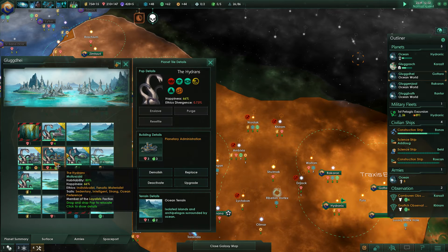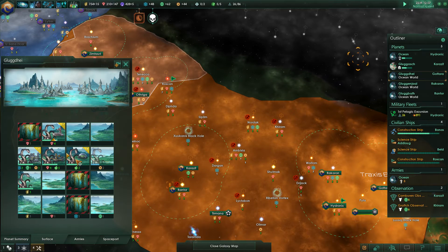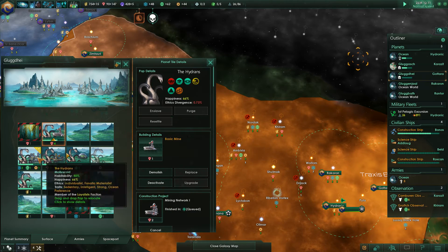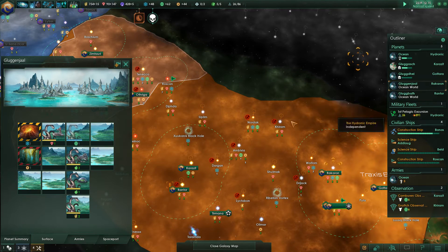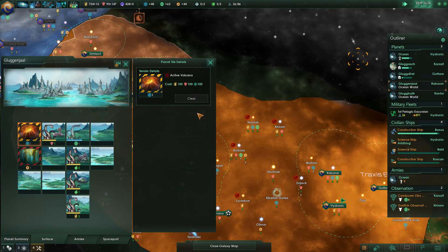This planet is done — yes it is — so we can upgrade a food system here again. Let's upgrade the minerals here. Science upgrade — we don't really need to do that there. Clear the blocker, we need a little bit more resources. Let's go to speed two — I think that is totally fine.